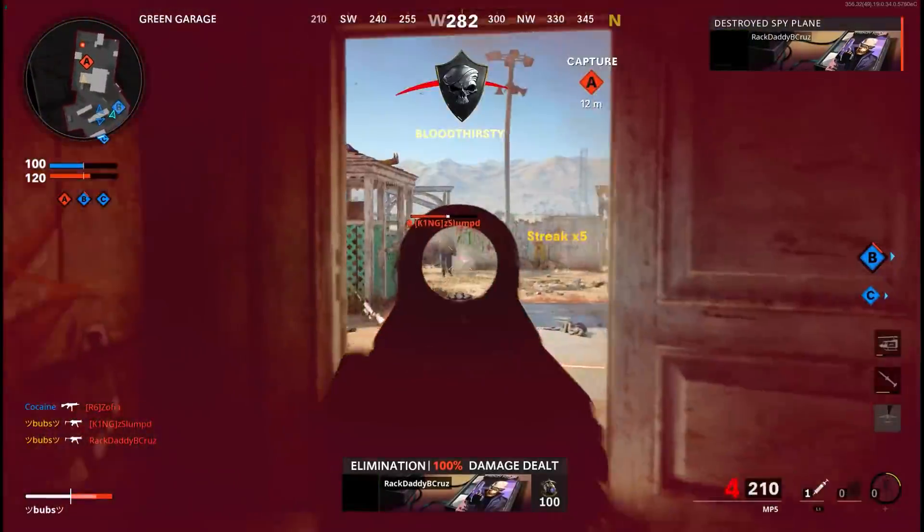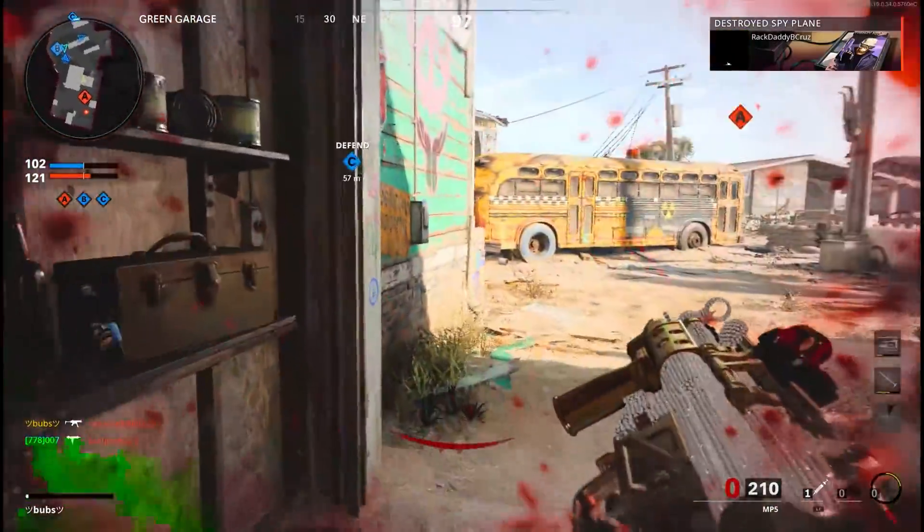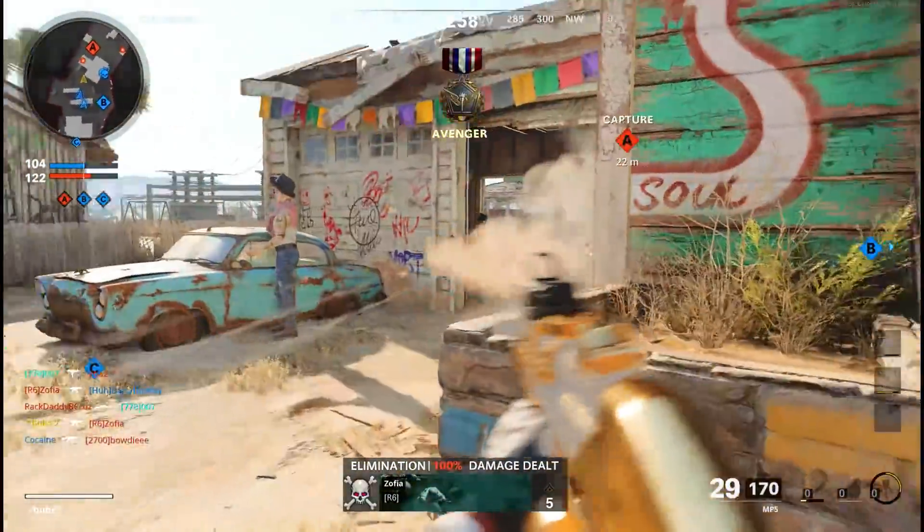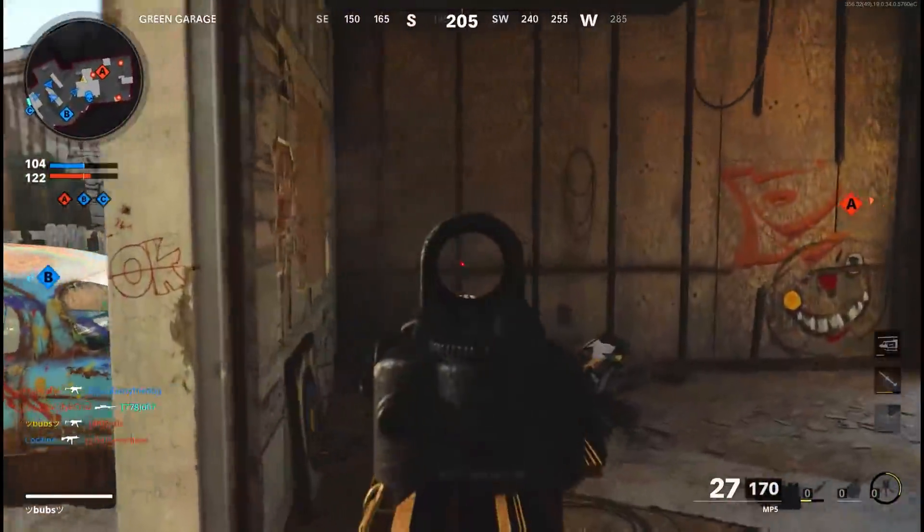This is a different method on how to get the first ever camo glitch that I posted. I'm mainly posting this because people were saying they wanted a camo glitch for their primary slots, and the other one worked for secondaries.